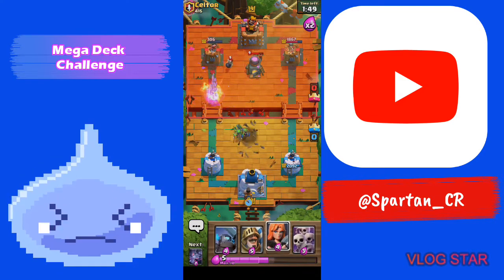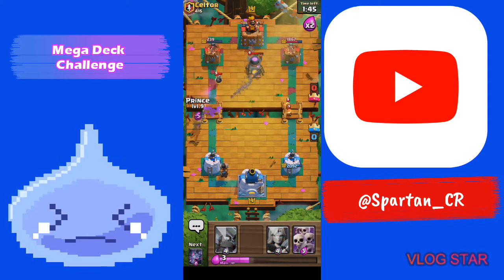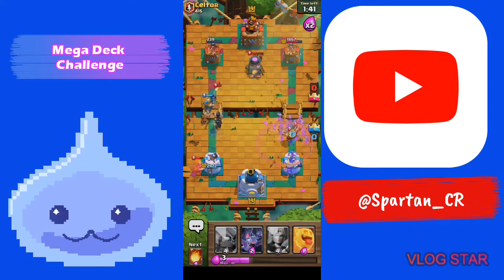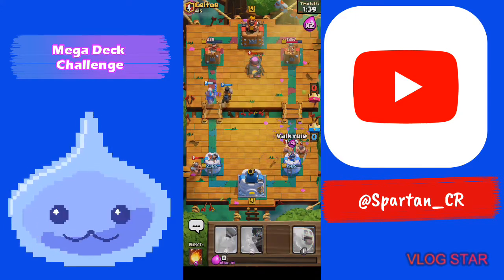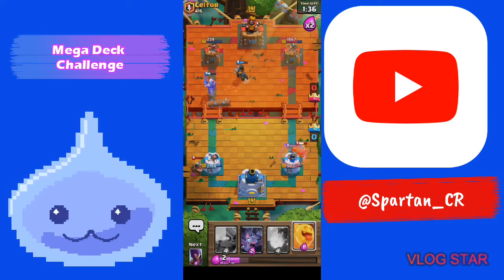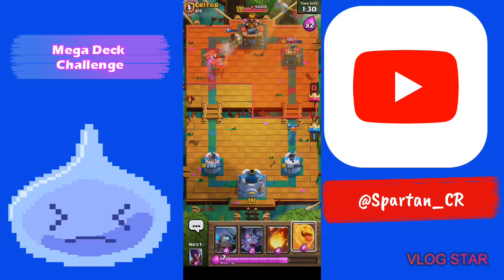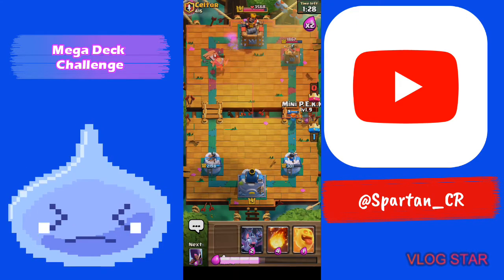I'm gonna go Ram Rider in the back and follow up with a Prince. It looks like they're gonna take my tower too, but we got their tower first and we've got 301 health left on ours — we're just gonna full send it.